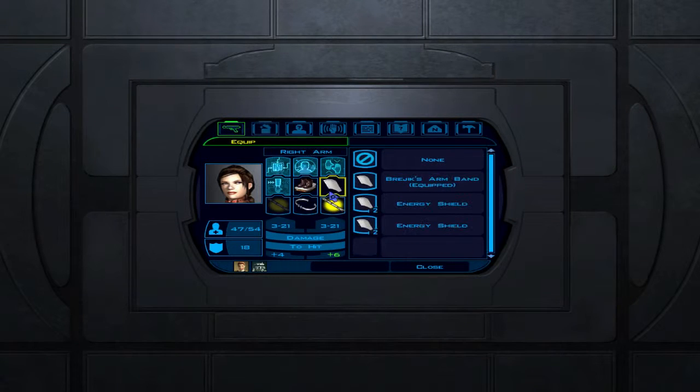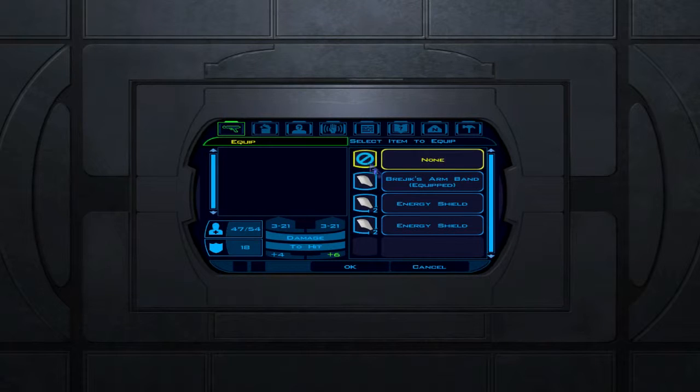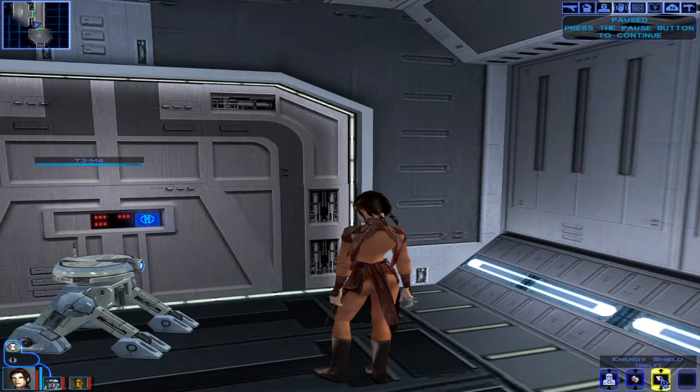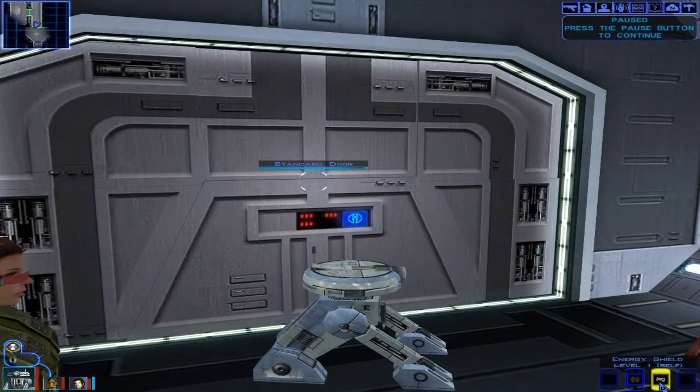She has the armband — that's what's going on. We'll just put this one on. So now she has the ability to shield. So do I. I'm gonna save the Sith one; let's just do a regular energy shield.